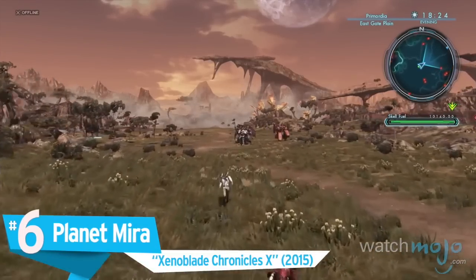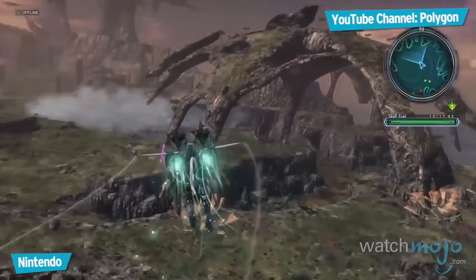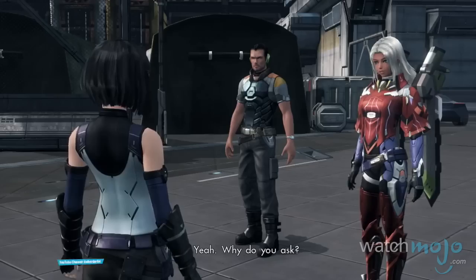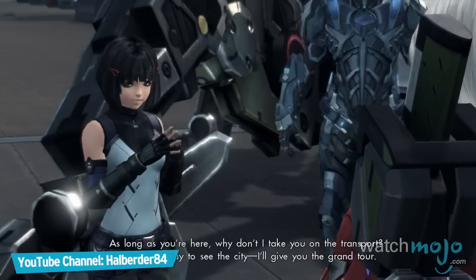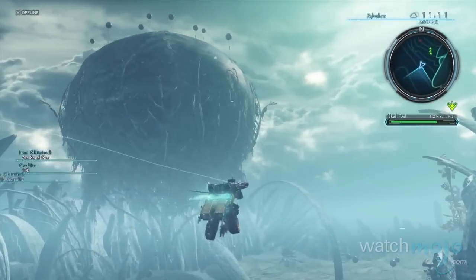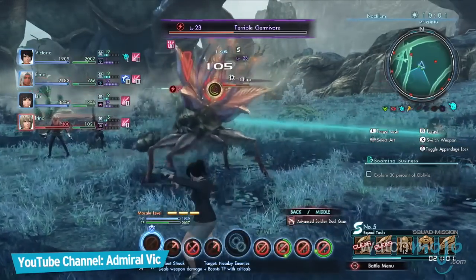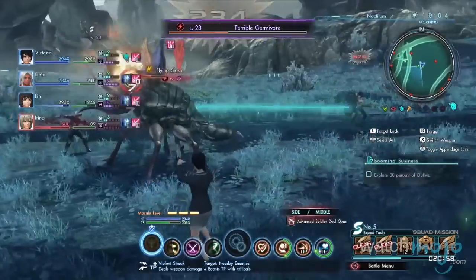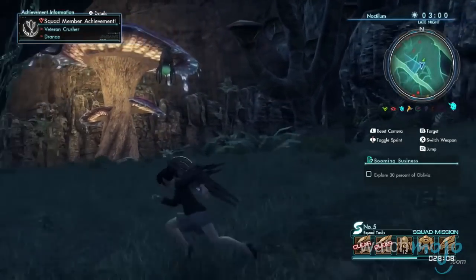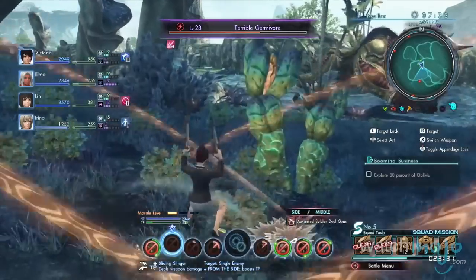Number 6: Planet Mira, Xenoblade Chronicles X. If you've ever wanted to feel the thrill of an adventure on a living alien world, Planet Mira may be the destination for you. The sheer scale of the world is absolutely breathtaking, split across five different continents with each being more distinct than the last. From the bioluminescent forest of Noctilum to the ancient ruins of Oblivia, each region is sprawling with equal parts unique and terrifying wildlife, making each of these areas feel alive.